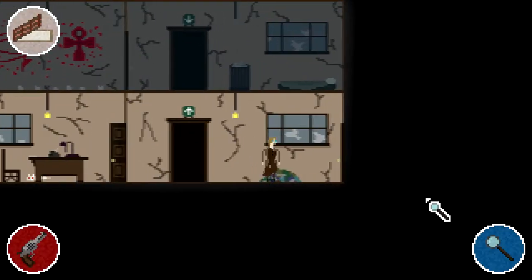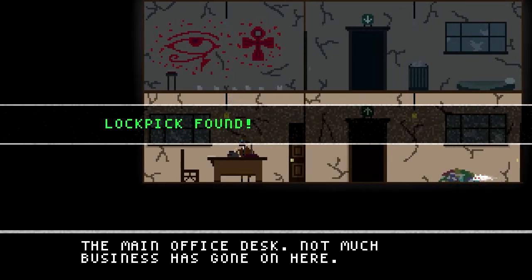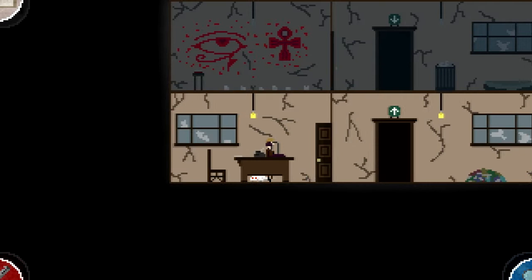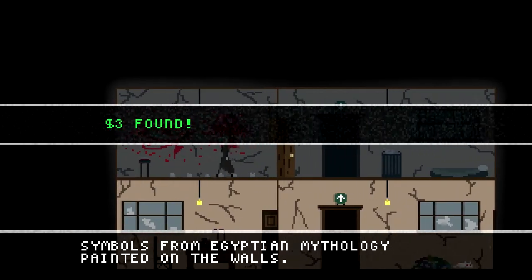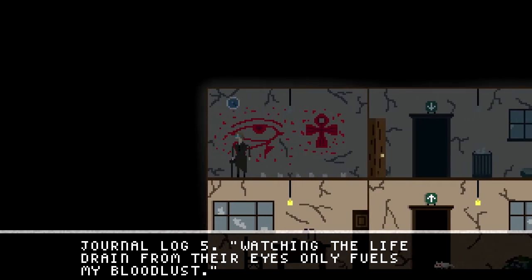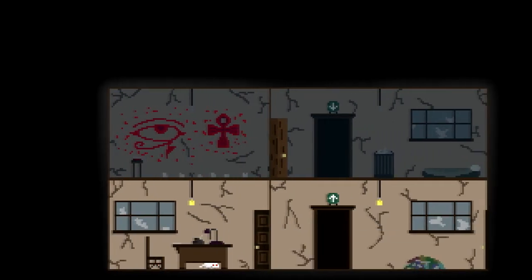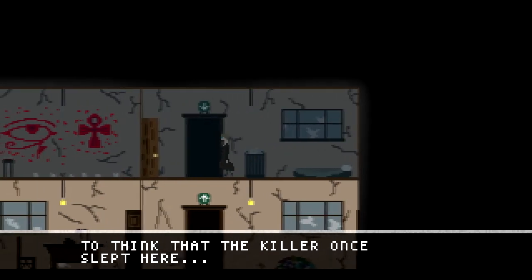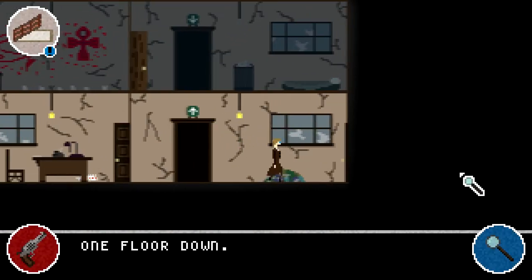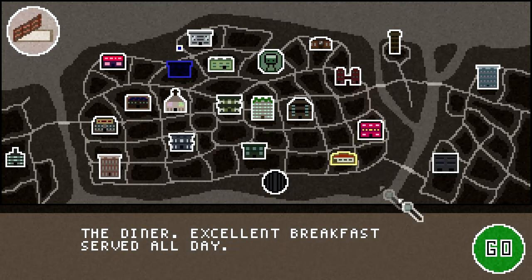Is there new evidence? It's behind the door. I'm gonna get into this door. General log five: 'Watching the life drain from their eyes only fuels my bloodlust.' So that's probably just gonna reaffirm the fact that this guy's a cop. It's not really getting us anywhere — that's kind of the problem. So I'm gonna head to the diner.